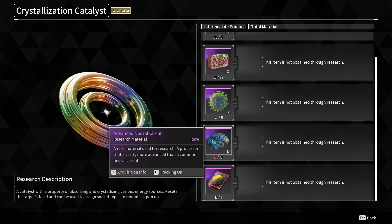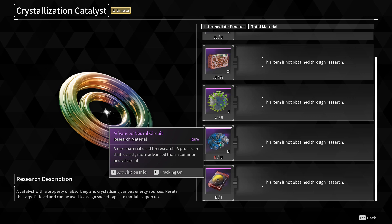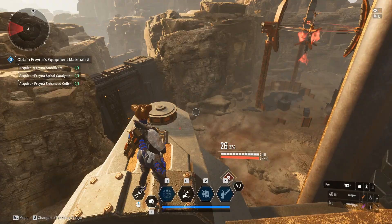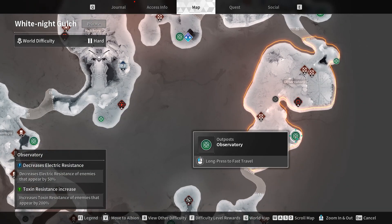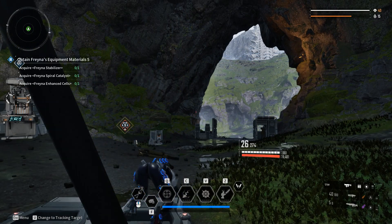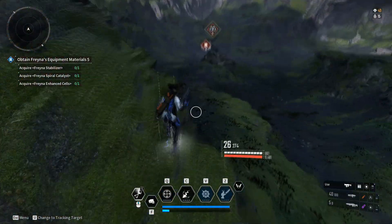The next one is going to be our advanced neural circuits. This is probably the most annoying to farm, at least in my opinion, because there's no way to farm a whole bunch of them in one hit. Basically any elite in White Knight Gulch is going to give you a chance to drop them. I have a personal favorite area — down in the observatory. What I like to do is start a mission where an elite spawns pretty early. I'll kill the elite, drop the material, and then reset the mission. Similar to the dungeon, if you're doing this on private that is definitely the preference, as doing it in public means abandoning the mission and potentially messing with other players.